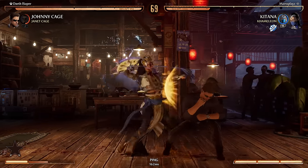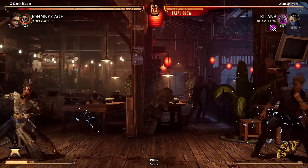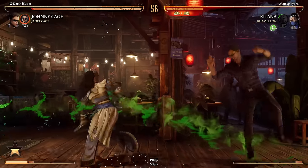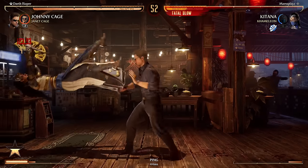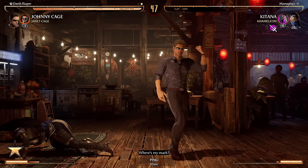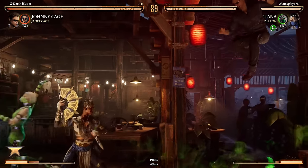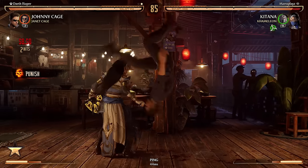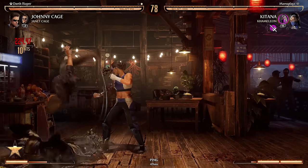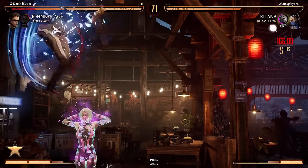She's respecting it now — she's actually respecting the setup now because she's gotten hit a couple of times. So I should just go straight for the throw. That didn't finish it — okay, there you go. She's actually respecting my setup so I should just go straight for the throw. That was a little improvise right there, that was pretty sick.